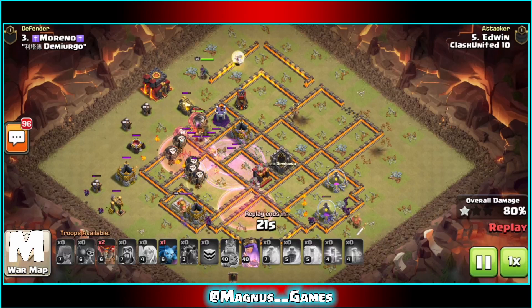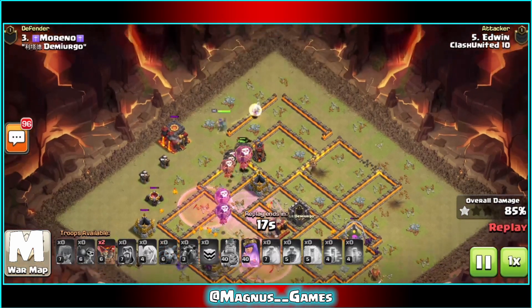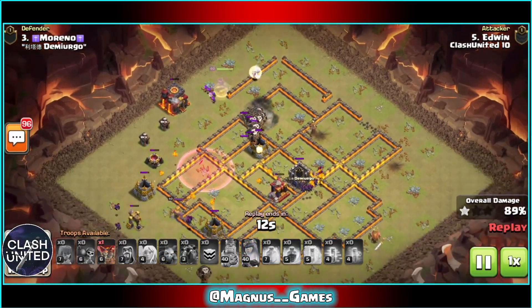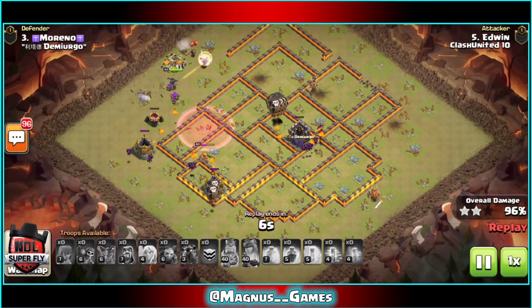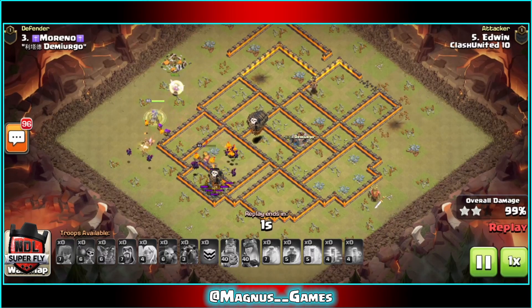Hasting everything in towards the back end as the queen on the far top side of this base is going to work on the remaining structures, while these loons take care of the storages in the core. The queen's archers will continue to wrap around the back end nine o'clock section of this base, coming in with the first three star.